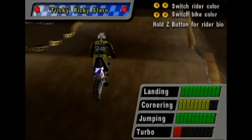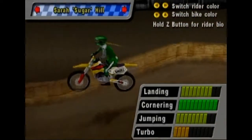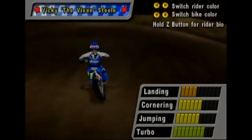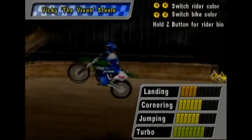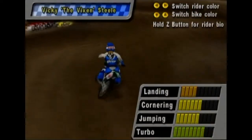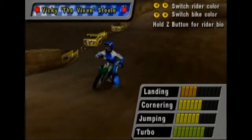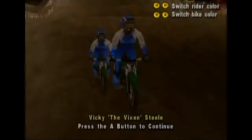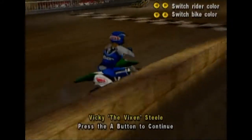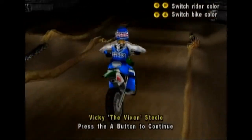We got third with Jumping Jim. Let's mix it up — let's go with the Vixen. We're subtly moving our way over to Big Dog. Let's start with Vicky the Vixen — she's a little worse on landing but better on turbo, so we're going to be turboing aggressively. Vicky the Vixen — she's got those baggy 90s pants, kind of like bell-bottom jeans. As was the fashion at the time.